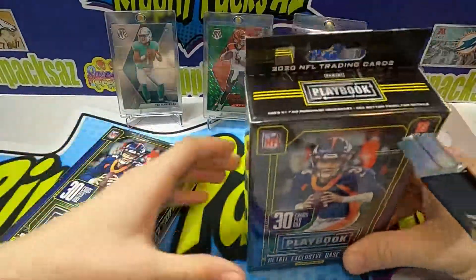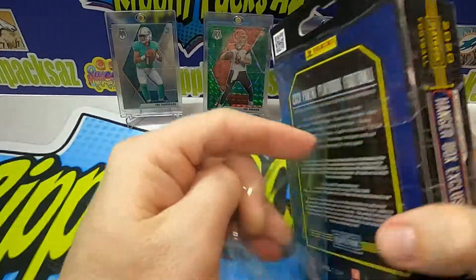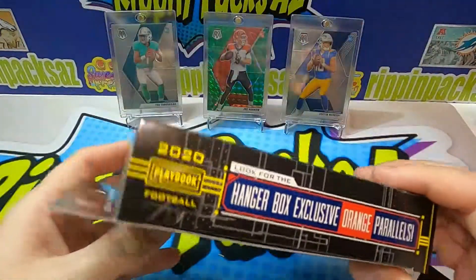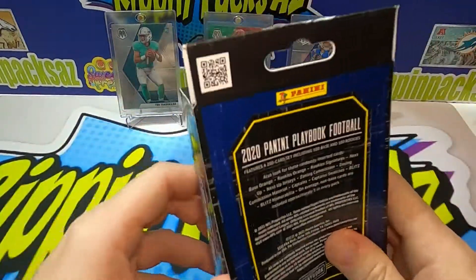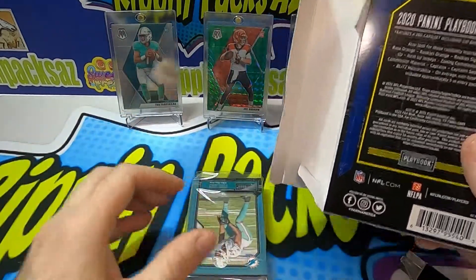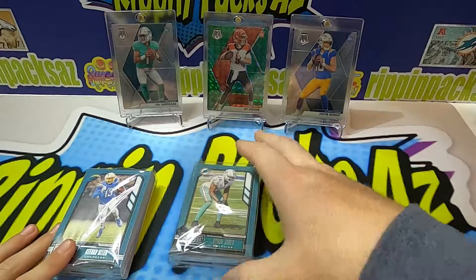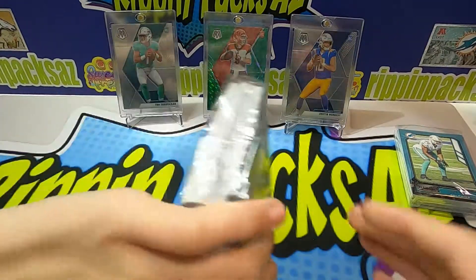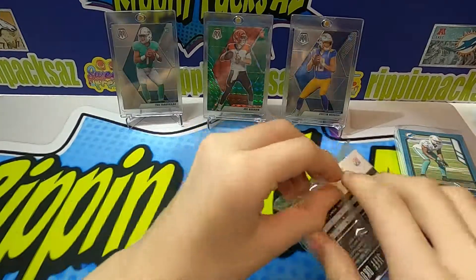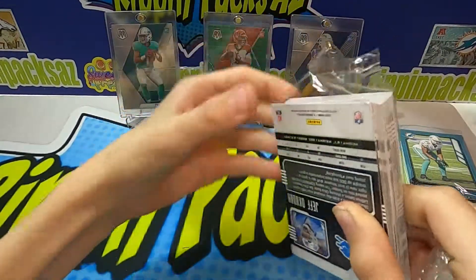All right, here's what you can look for on these — there are chances at retail exclusive rookie signatures. We have yet to see one in the boxes we've ripped. I like the Next Up parallels and inserts in this set — I think those are pretty good with the rookies.